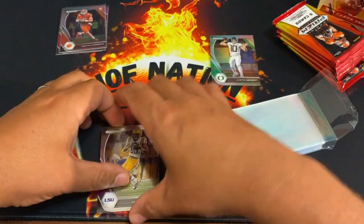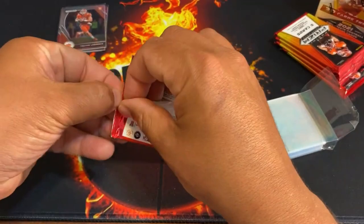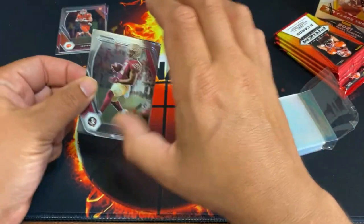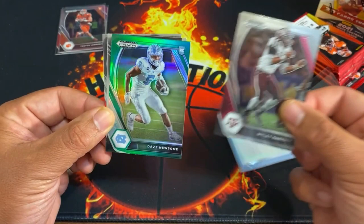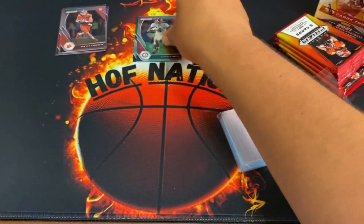That was a good pack — they had that Justin Herbert throwback and Jarvis Landry. That first pack was great, didn't expect that. This is the Fanatics version, I got this off Fanatics so I don't know if theirs is different. There's Cam Akers right there — getting rookies from last class. Here's our green right here, pulsar — it is Daz Newsome.